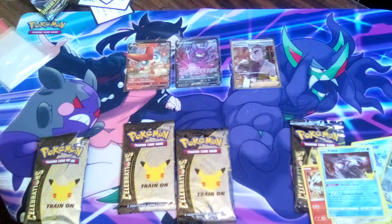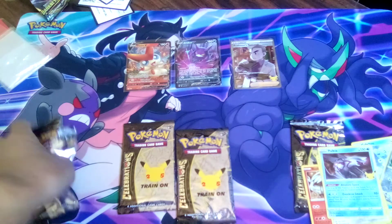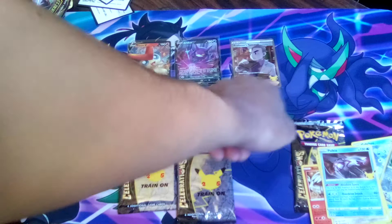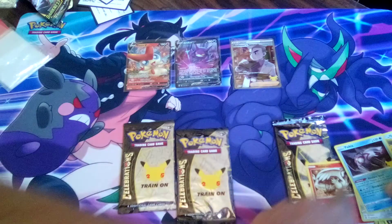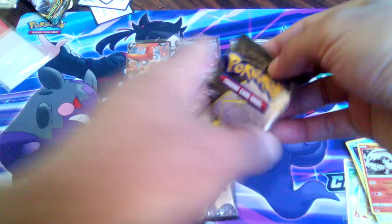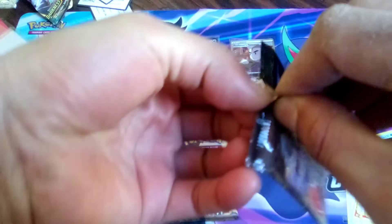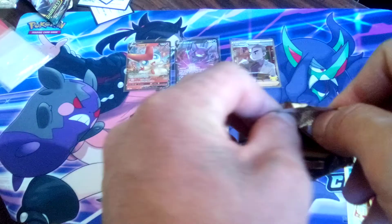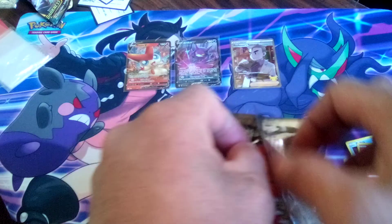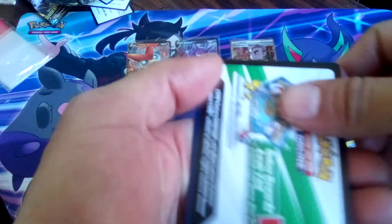We are three packs in with three hits! Can we still pull the Charizard? Most likely probably not, because we already pulled the Full Art. But we're still chasing that Charizard, Blastoise, and Venusaur without a doubt. Moving on to our fourth pack, a second celebration, you guys — you can never have too much. If you guys are loving this video, please make sure to click that like once again — it'll definitely help us out. I promise you, you won't lose any HP over it.